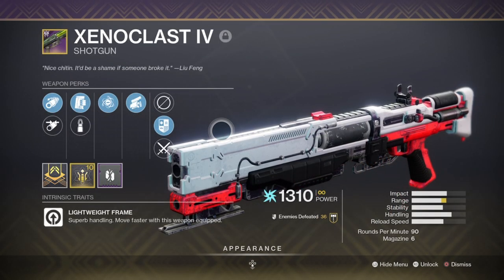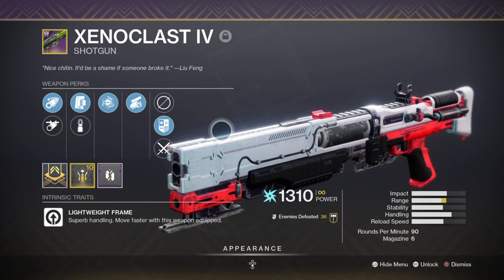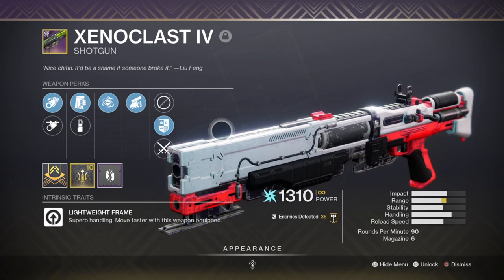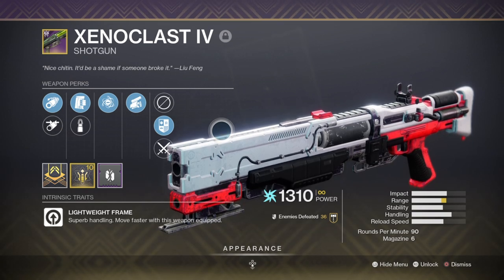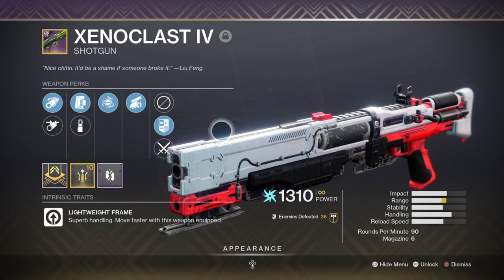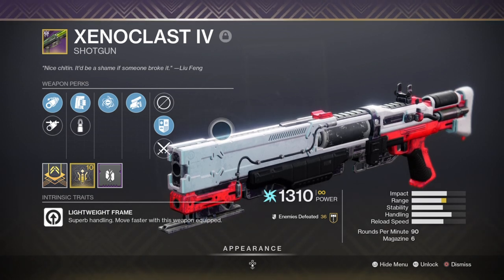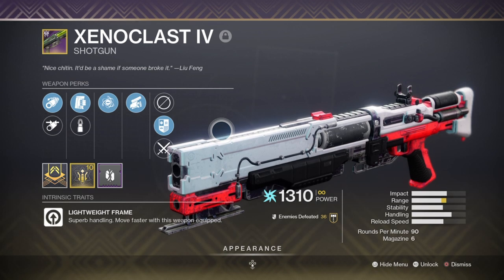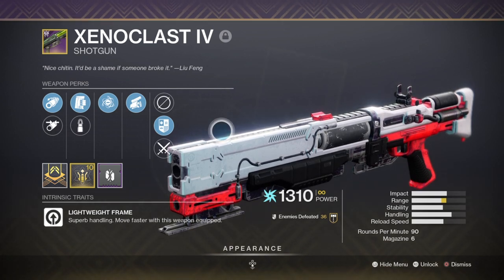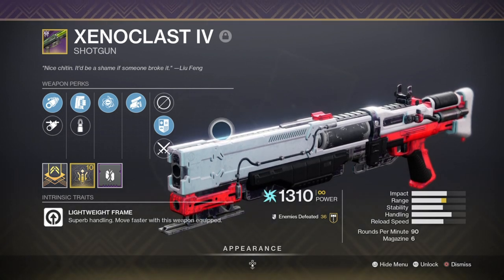My secondary will be the Xenoclast shotgun to keep up with the melee-oriented theme and to quickly close gaps while performing Combination Blows on combatants. It has Genesis to regenerate my magazine upon destroying a combatant's shield — great against majors with strong shields. Swashbuckler provides the ever-increasing weapon damage buff the more we kill or melee, and Assault Mag increases fire rate, handy for boss DPS once Swashbuckler hits x5. The secondary has limited use against certain champion types due to lacking champion mods, but is fantastic for quickly closing gaps or repositioning to plan your next action.